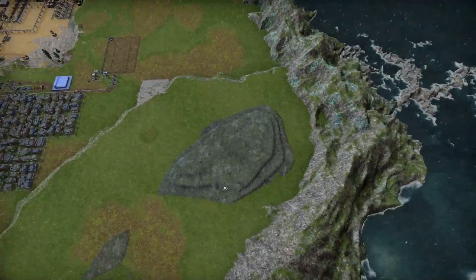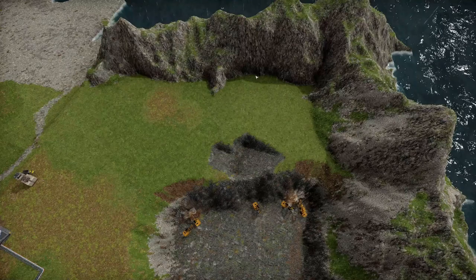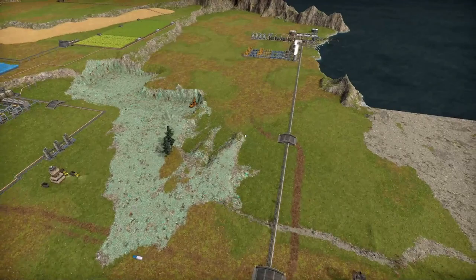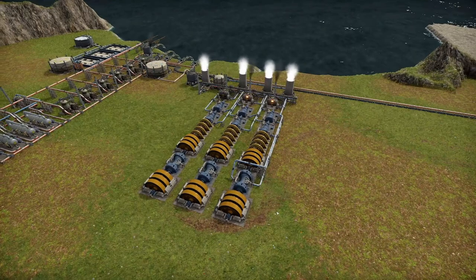We have this whole big coal patch here as well as copper. Let's take a look at our coal mine - it's doing great, we're almost at the end. It reaches all the way back here - that's all coal, so we have a lot to mine. We're doing great with that, and our power production - we're actually doing very good.